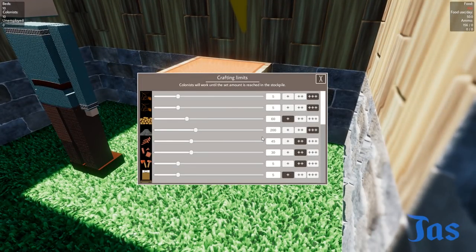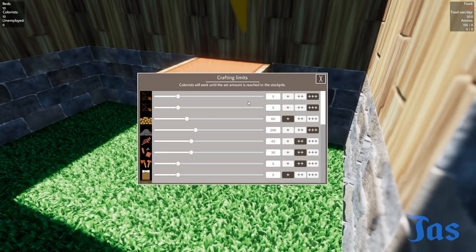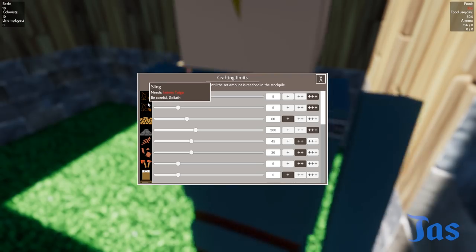So can I swap between science and... Do I just take away my science table in order to swap the guy between science? You pick it up, it gets rid of the job, and he'll go do whatever other job is available. Perfecto.